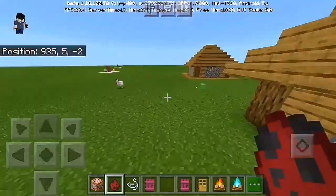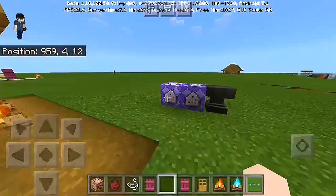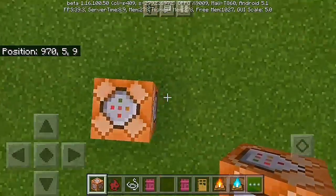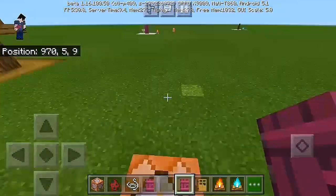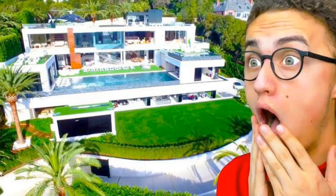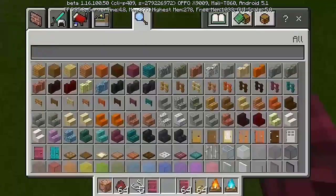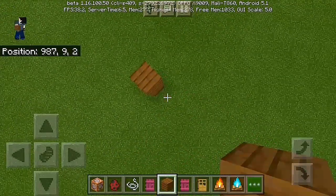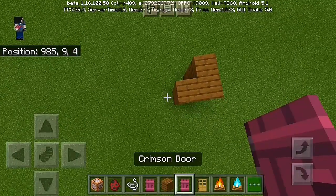Let's go right into our command block tutorial. First thing, we're gonna need two command blocks. We're gonna put two command blocks at this line, like this and like this. We're gonna need to build a house first — just a simple house, nothing too elegant. We're gonna build a single house to make things easier and much faster. So I'm just gonna make a cube house, very easy.